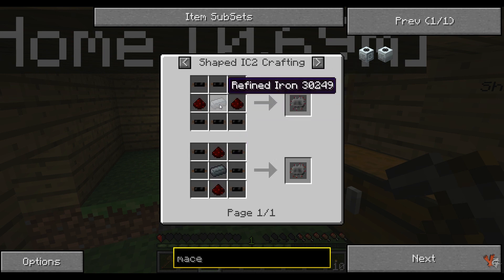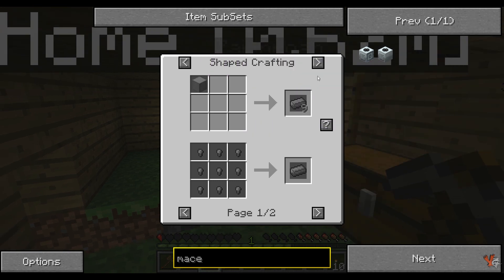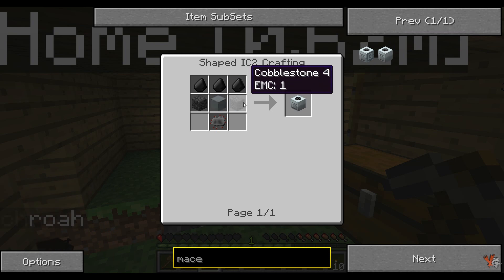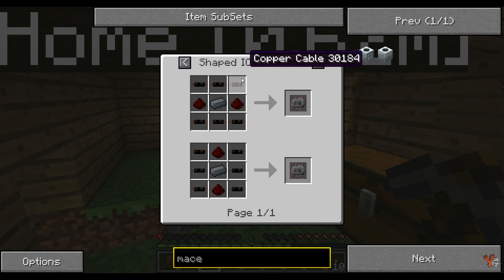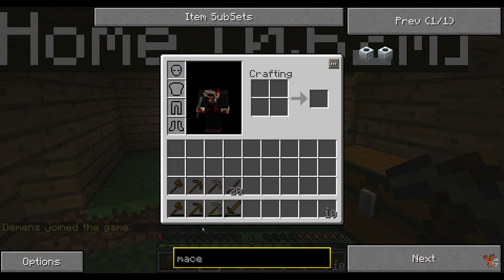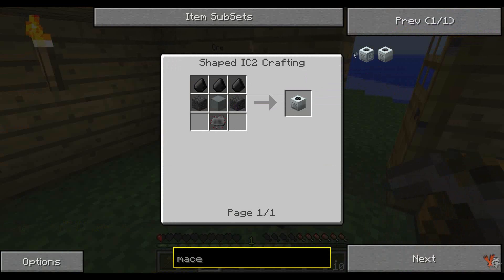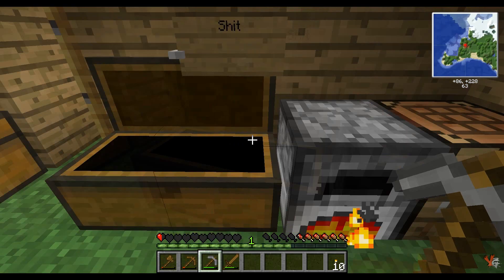We need refined iron — which comes from iron ingots. Troublestone's not a problem, flint's not a problem. For the electric circuit we need iron, copper cables, rubber, redstone, and refined iron which is basically just iron melted down again. First things first, we do need to use that iron. We're gonna have to make some. I think we should use the first batch for pickaxes for rarities. Zai, do you have food since you're farming a lot of stuff? I've got two apples. Thank you.